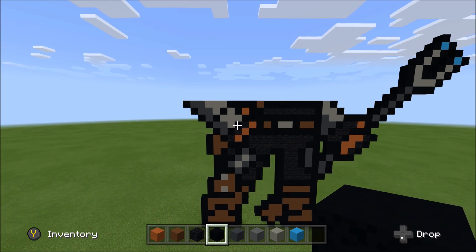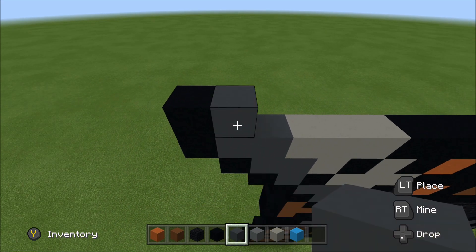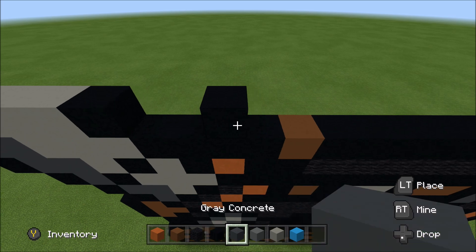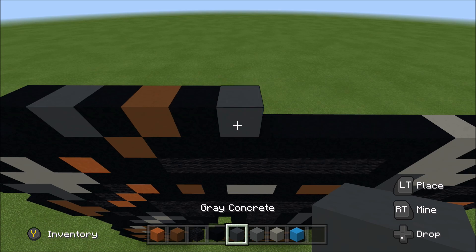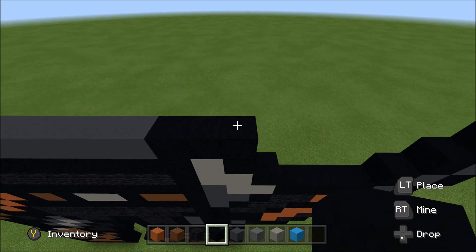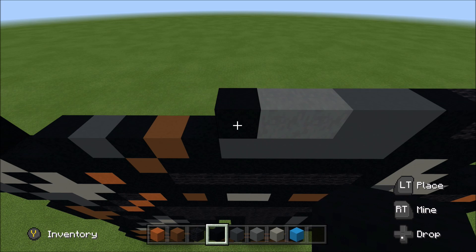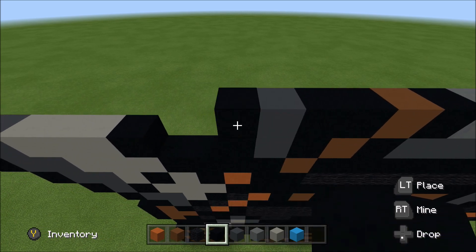Continue building up on the top left. Above this black on the far left, build up with a black. To the right, add a gray and then three light gray, a black. Skip two. Above this third block of black, build up with a black. To the right, add a gray, then another gray, and then a black. Brown, black, five gray, and three black. Build up on the right above the black with a black. To the left, add a wool and then a black. Two gray, two cyan, two cyan, and a black.